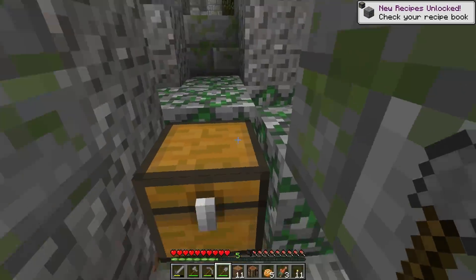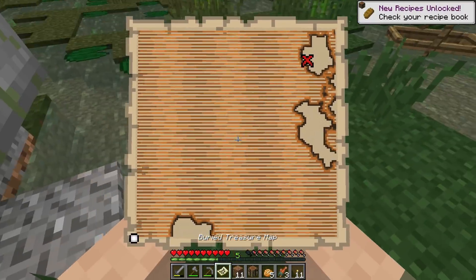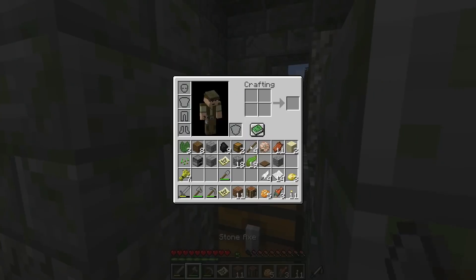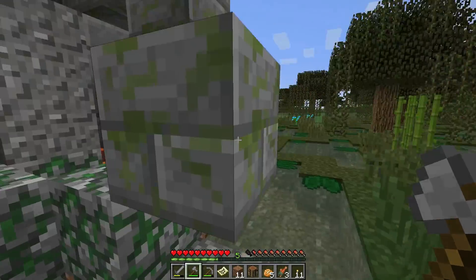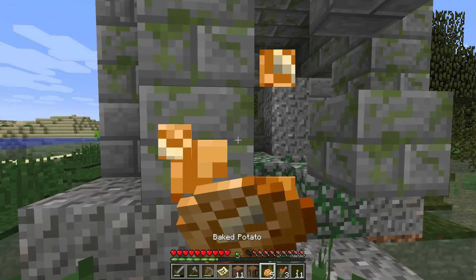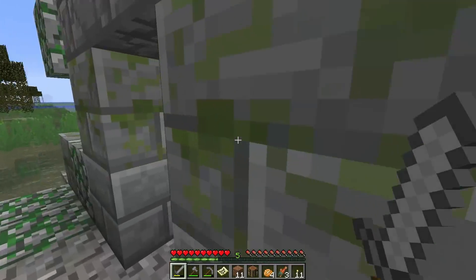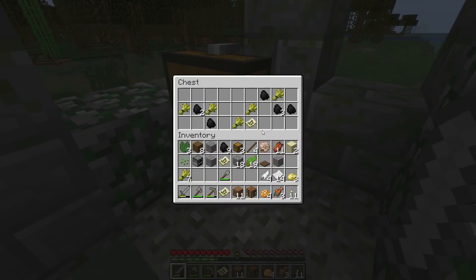Let's get this treasure. It's not trapped, is it? We got some coal, some wheat, some rotten flesh, and another buried treasure map - don't know where that one goes either. I really like the fact that we're now getting treasure maps to hunt down treasures - gives a little bit of direction, a little bit of adventure. Another chest over here - green water, pretty nasty - another treasure map and coal.